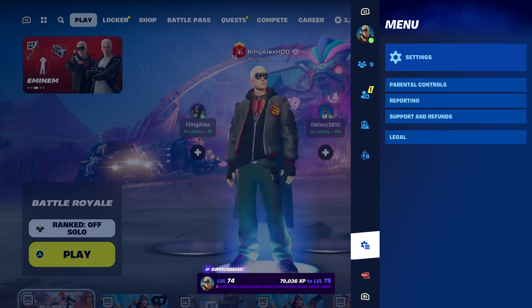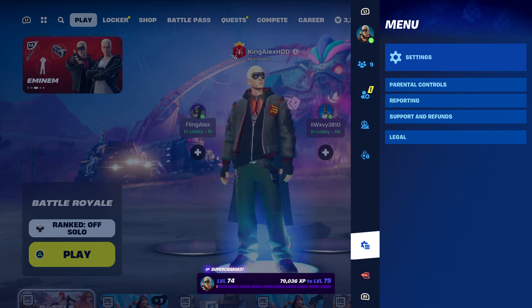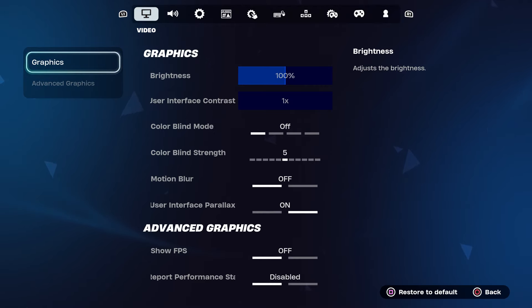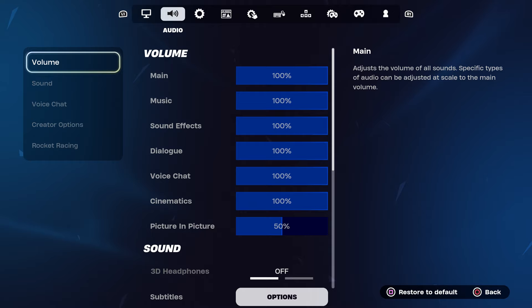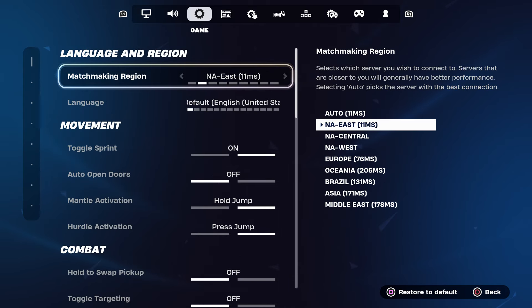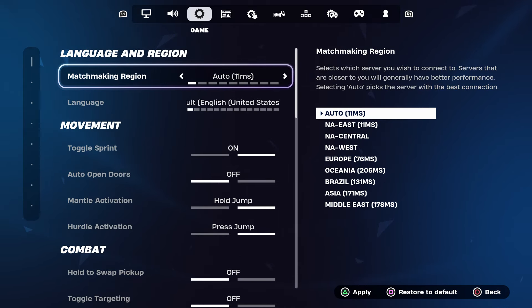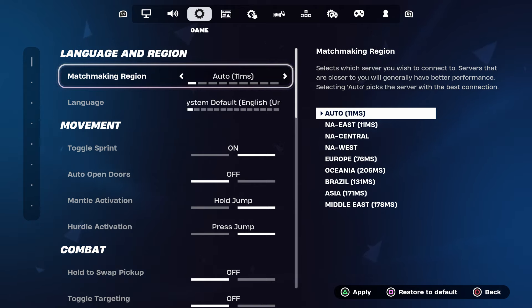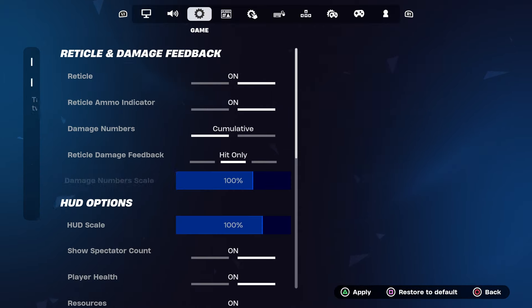Go to Settings. Come over here where you see Game, Language and Region. I want you guys to put this as Auto — do not put it as NA East or anything else, just put it as Auto. Make sure you guys do that.